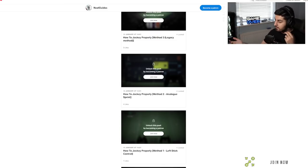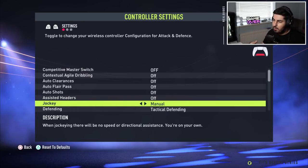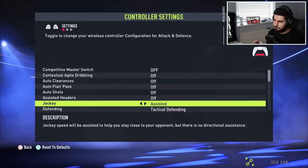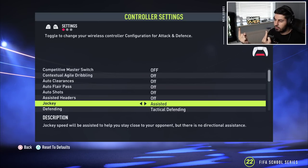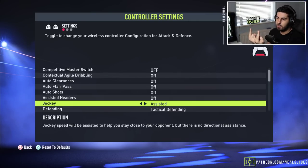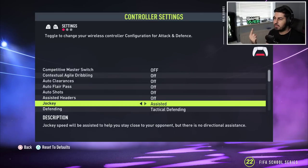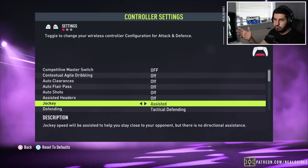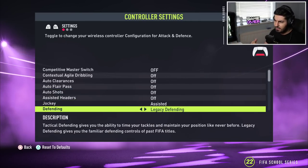There's L2, the running jockey, the running with the analog sprint — various variations of patrolling. If it's unassisted, think about it this way: if you have an attacker and a defender and you move to the right with assisted jockeying, the game will stop you from overshooting past the defender and allow you to stay in line. On manual, the game has no assistance — it just stops you from running past your opponent so you can stick with them.